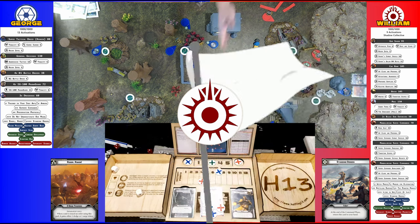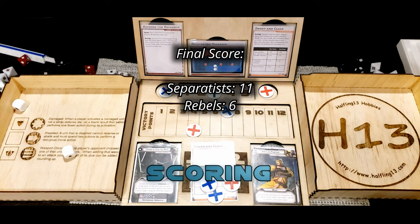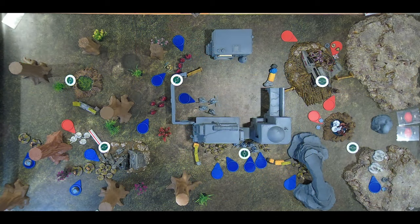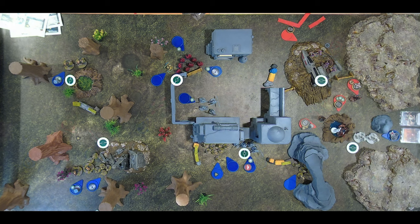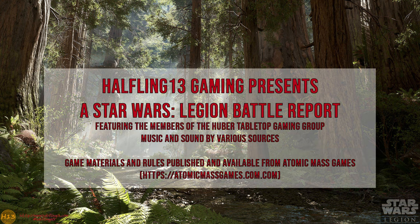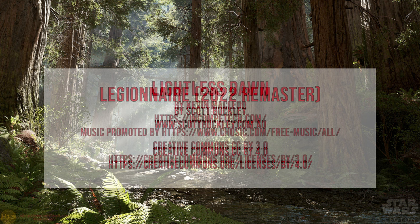At the end of turn three, the Shadow Collective is on the run. The Separatists have all but cleared the field and have a commanding position for scoring. With no viable path for a comeback, the Separatists are easily scoring the 12-point limit next round. The tactics and choices were fairly solid, but the dice were definitively on the side of the droids in both attack and defense. Thanks to William for sticking it out for three turns despite the obvious pain. Thank you for watching — please like, subscribe, and leave a comment with questions, advice, and tactics for either force.